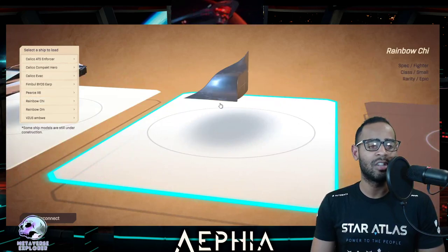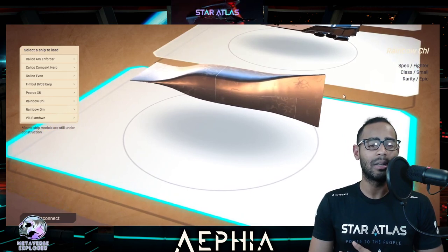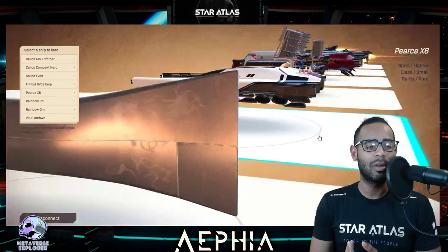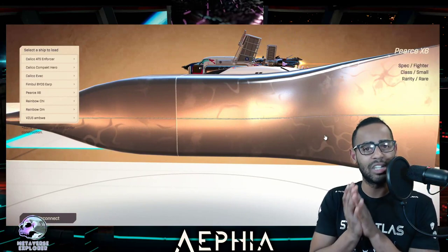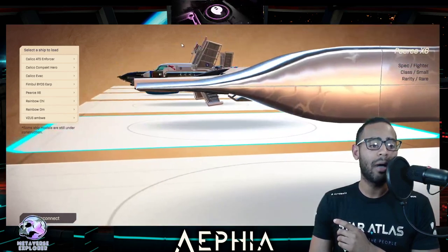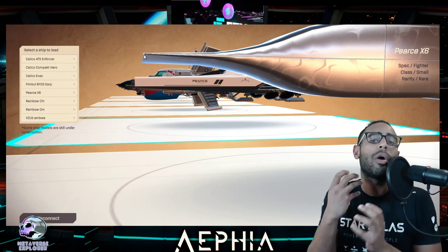I'm more a fan of the rainbow series, which is what I really want to see now. Let's have a look at the Rainbow Chi, ladies and gentlemen. I'm slightly disappointed in the Rainbow Chi because the pictures just made it look way more epic than this, being honest. I still love it — I love the small attention to detail. It's like the Cybertruck from Tesla. Now imagine if this was animated and actually looks like water, just like the concept pictures. I was really hoping this would come to a fine point — see here, it's not a fine point, it just stops. I wanted it to be razor edge.